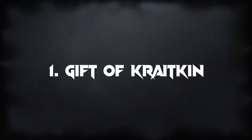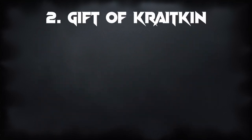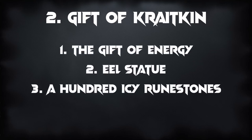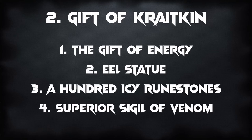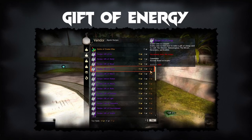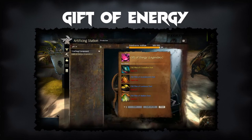The Gift of Kraytkin is one of the more expensive parts of this legendary. It consists of the Gift of Energy, an Eel Statue, 100 Icy Runestones, and the Superior Sigil of Venom. To craft the Gift of Energy, you will need Artificer at level 400. You will also have to buy the Gift of Energy recipe for 10 gold from Ioni, who is next to the Mystic Forge in Lion's Arch. Once done, combine 250 piles of Crystalline Dust, 250 piles of Incandescent Dust, 250 piles of Luminous Dust, and 250 piles of Radiant Dust.